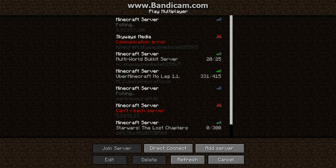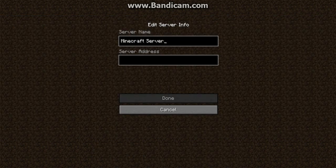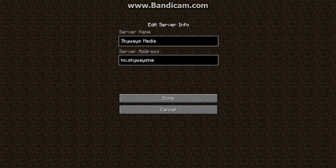So go to Multiplayer, click on Add Server, call it whatever you want — I recommend calling it Skyways Media. Then go to Server Address and type in the address.